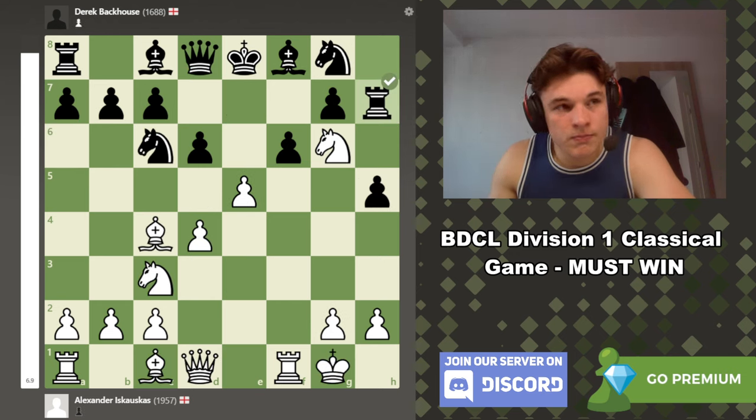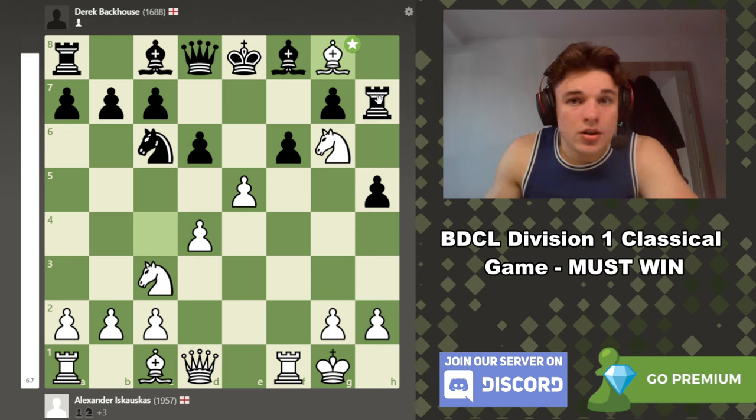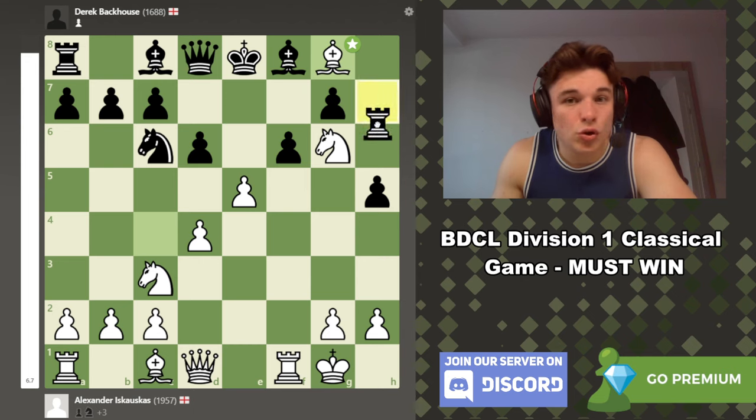My opponent played Rh7. I took on g8 — your rook's under attack but the rook was defending the knight, so I just take the knight — and here my opponent resigned. I'm attacking your rook, you can't move the rook, and I'm already up a knight.